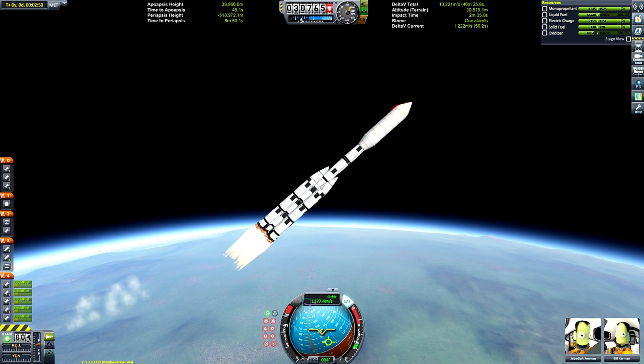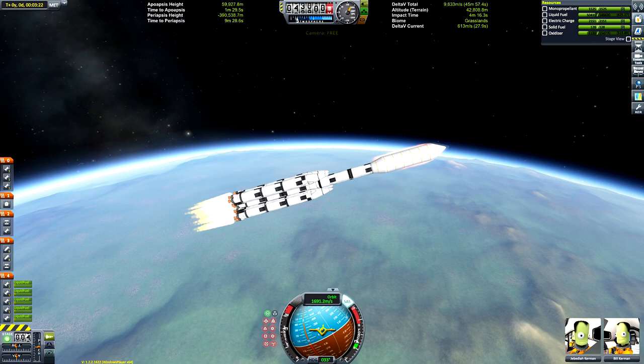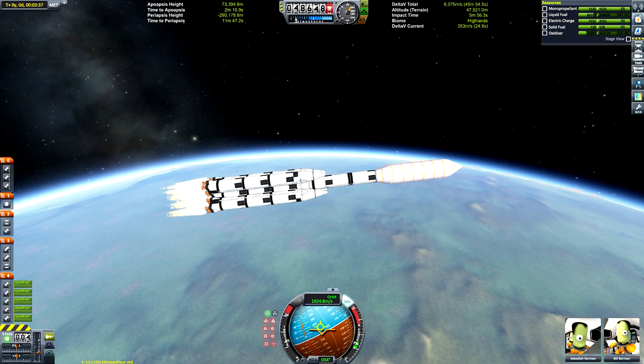This rocket is ludicrously powerful. The final stage uses nuclear engines and it has about 9,000 delta-v, which will drop significantly once we attach ourselves to the asteroid because it's going to add a lot of weight.